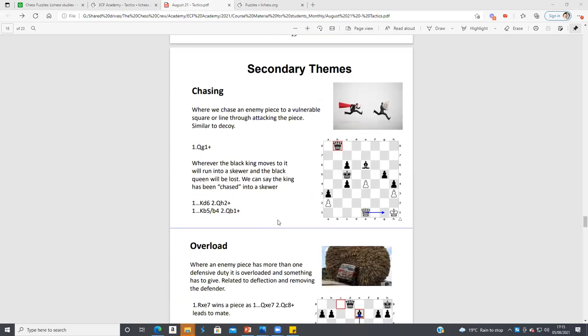Chasing — these are the harder themes. You chase an enemy piece to a vulnerable square. Here we can go Queen g1, the King has to move to d6, b5, or b4, and then we can skewer the black Queen — it's all forced. These things don't just happen by accident. White prepared these in advance — that's the skill. You need to put your pieces in the right position for tactics to happen. In terms of defending against these, don't leave pieces hanging and make sure all your army is connected and defending each other.